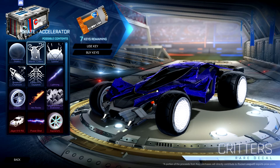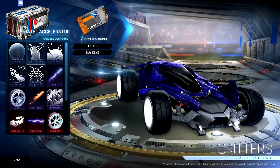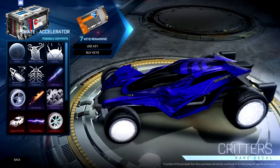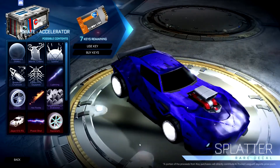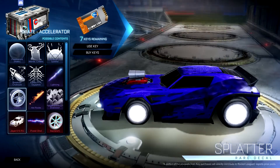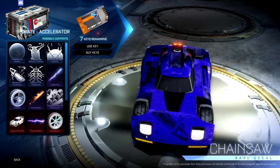We've got the Mantis critters. It's a bit hard to see with my colour scheme. That looks pretty cool. We've got the Dominus GT Spotter. Doesn't look too bad. We've got Breakout Chains Oil. Not bad.